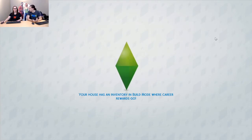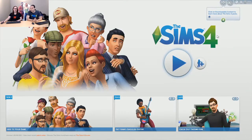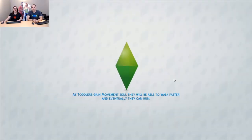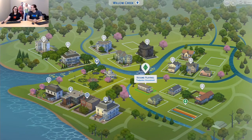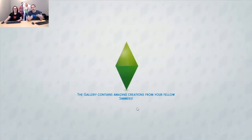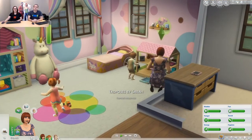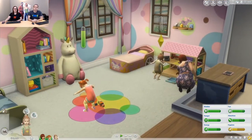Do they keep their traits when they grow up to be children? No — toddler traits are toddler-specific, and when they grow up to be children, you'll get prompted to pick a new child trait. But there are some bonuses if you get your skill points leveled up. If you can take good care of your toddlers and have a good toddlerhood, then they'll actually be faster at gaining skills later in life — they'll gain a special trait.